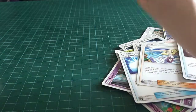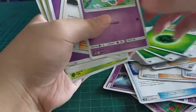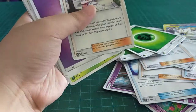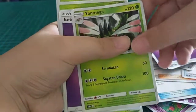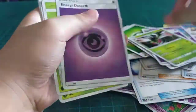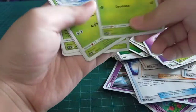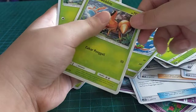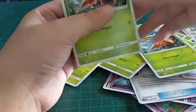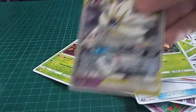So this is just a bunch of trainers and energy cards, then we got Drifbloon. Another trainer, an energy card, Yanmega, another energy card, another Drifbloon, Yanma, a Crustle, and a double double.